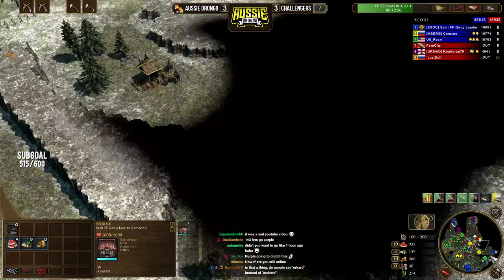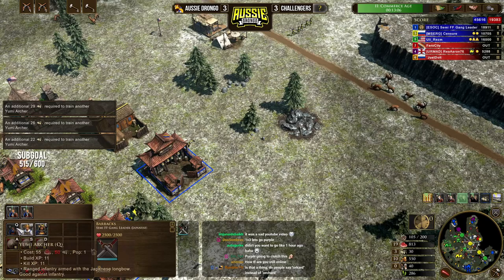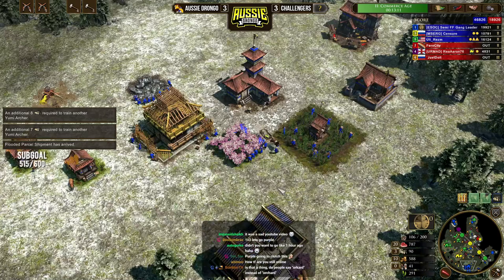Keep in mind when you're placing your shrines, you want to be doing it on your opponent's hunts. You can see how I've shrined on my opponent's side of the map over here. I've avoided these hunts because my ally is going to need them. I've taken these hunts down here to the south. We've got some more units being trained — some more Yumi archers coming out.